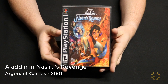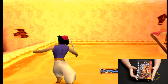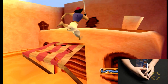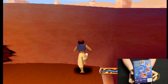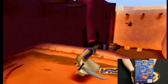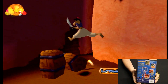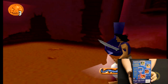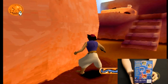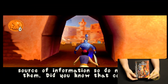Aladdin in Nasira's Revenge was released by Argonaut Games in 2001, and other than having a fun cartoony feel that translated pretty well from the screen to a 3D model, this game it really felt empty. It was kind of a collect-a-thon — you go around and get your coins and different objects — but as I played through the first bit of this game it was more dialogue pop-up than anything. There wasn't really any solid substance to the game.